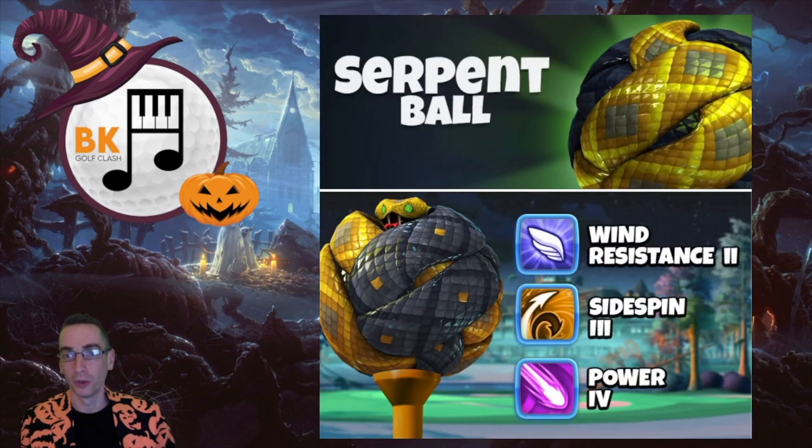The Serpent ball — I think this was a pretty good one. It did have a bit of motion to it as well; I think the snakes did kind of writhe around a little bit from what I can remember. Wind 2, Sidespin 3, Power 4.